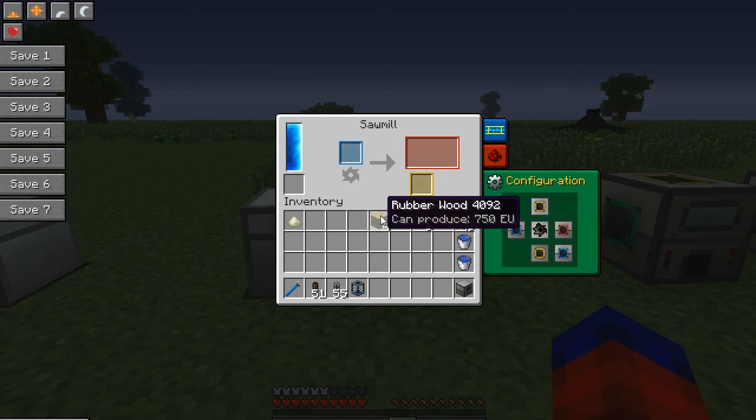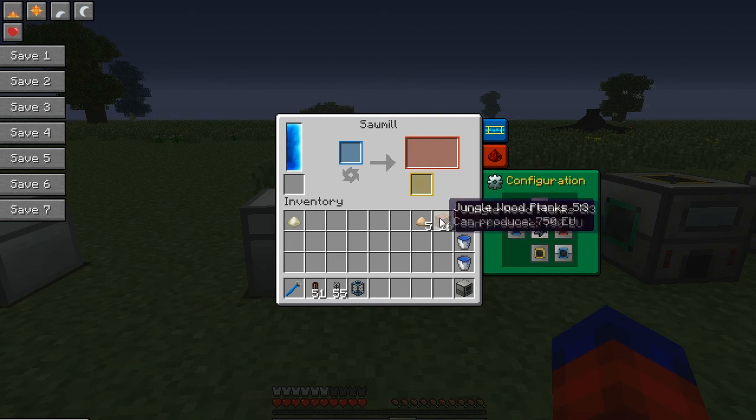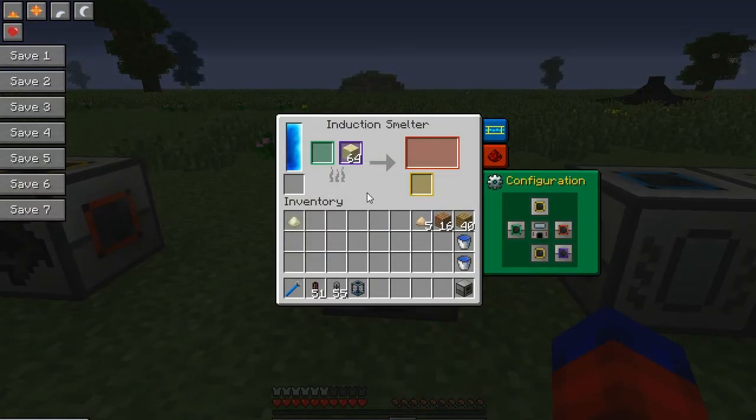Another neat feature: instead of throwing rubber wood into an IndustrialCraft extractor, you can put it in the sawmill and get planks, with a chance of also getting sticky resin. You only get four jungle planks out of rubber wood, but if you want planks instead of sticky resin you can — it gives another use for rubber trees if you make a rubber tree farm.